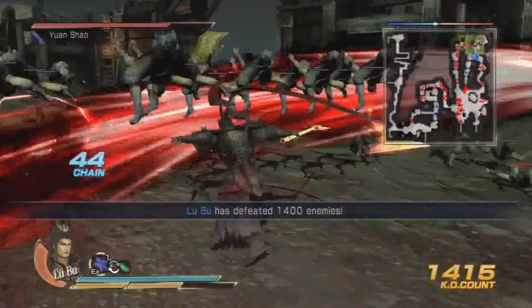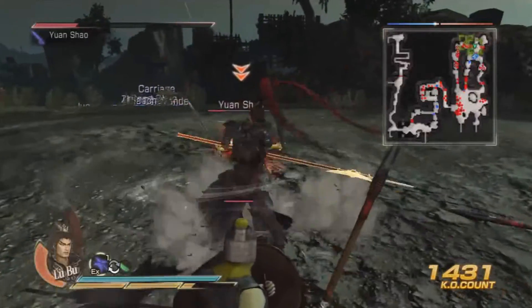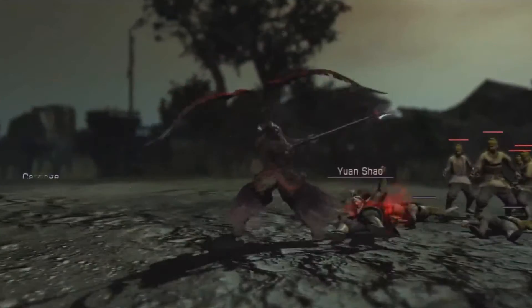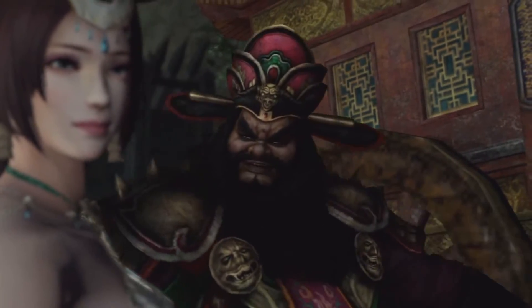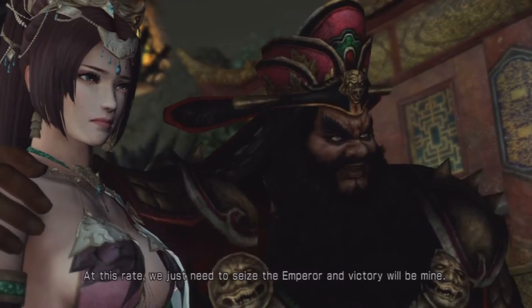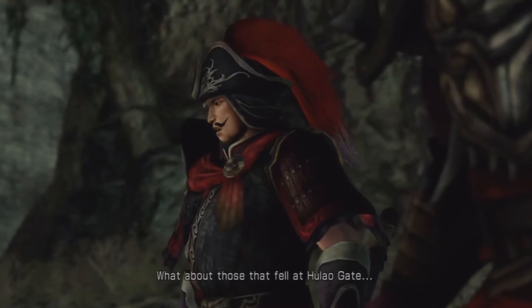I got hit by something that was shooting at me. He got away. Look at the kill count. Only idiots fight battles where the odds are against them — at this rate, we just need to seize the emperor and victory will be mine. What about those that fell at Hulao Gate? Master Lu Bu — so this is how he fights his battles.